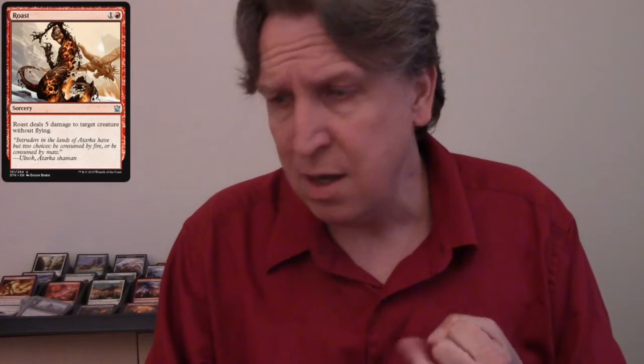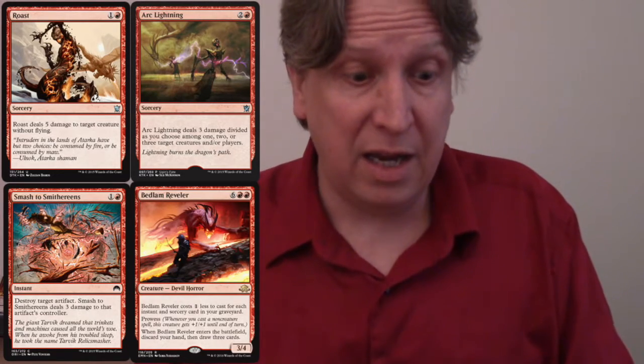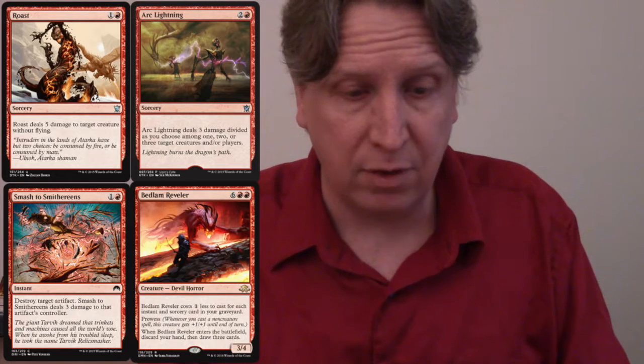For the sideboard we're running standard red deck options: Roast to handle a Siege Rhino, Arc Lightning for mirror matches to kill multiple goblins, Smash to Smithereens for artifact-heavy matchups, and Bedlam Reveler for card draw if you're forced into a longer game. That's everything — thank you so much for watching. If you enjoyed it, hit the like button or subscribe. I've already got 15 subscribers and I'm very proud of that. Thank you and have a great day!